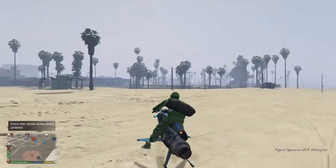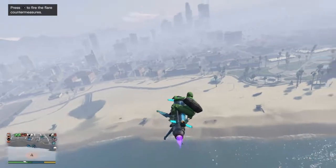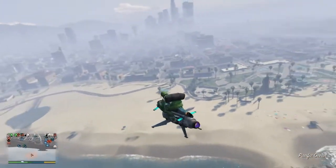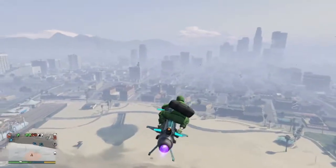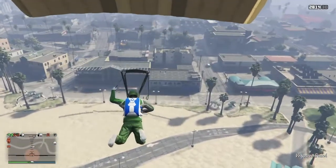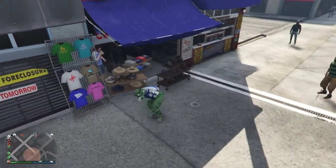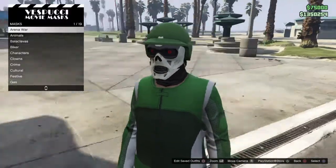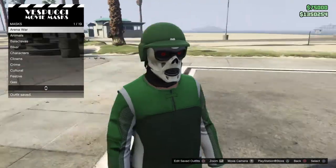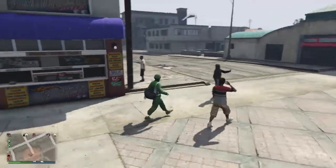To save the duffel bag, go to the beach with your Oppressor Mk2, Oppressor, or helicopter. Get up high, jump off, and land in front of the mask door. Spam right on the d-pad as soon as you land. You'll see the parachute is gone — go ahead and save the outfit. When you exit and re-select that same outfit from Style, you'll clearly see the duffel bag comes back.